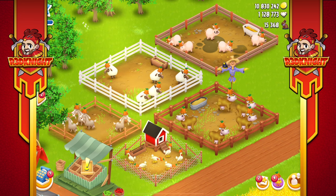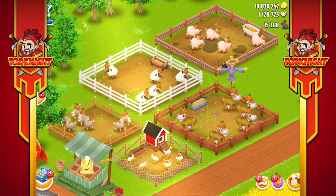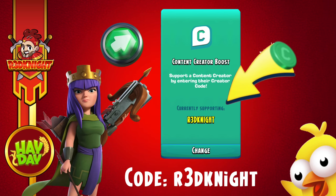Before you make your purchase for the Farm Pass, please slide along to the green box at the end of the shop and type in a creator code. My code is REDKNIGHT — R3D-K-N-I-G-H-T. It lasts for seven days, so check to make sure you are supporting.